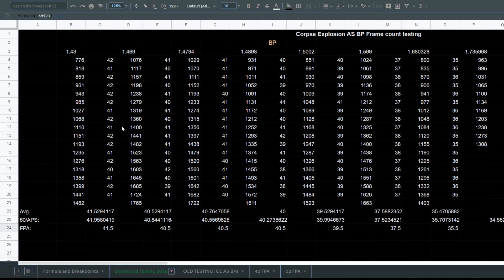Notably, we have some interesting results you can see here, even from this first test. It's very apparent that corpse explosion is not giving a steady frames per attack interval. That's why all my FPA reference numbers will have a 0.5 decimal at the end. In the game, you can't really have a 0.5 frames per attack interval — it's always going to be an integer.